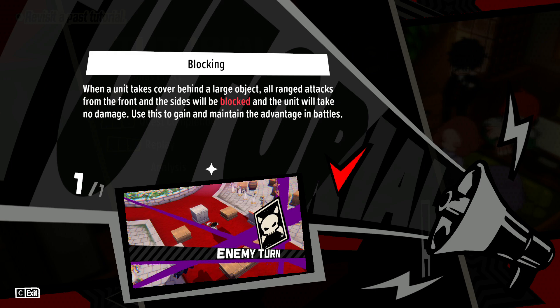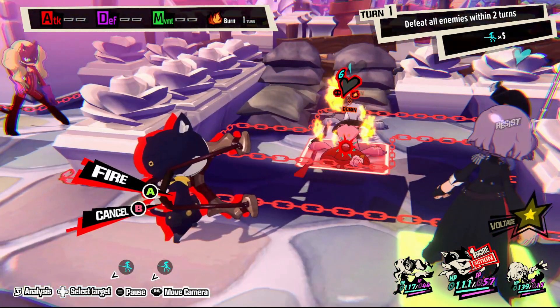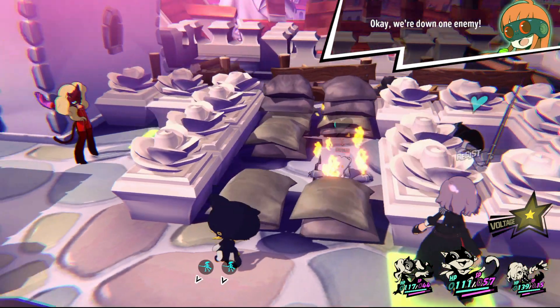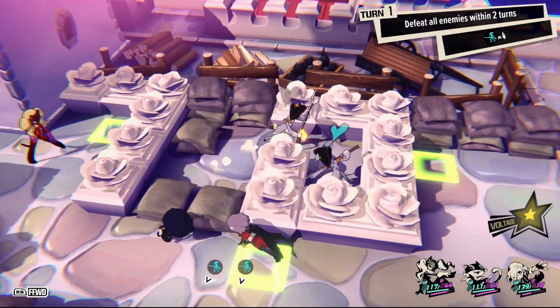Cover is an important thing to discuss here. There are two types of cover in P5 Tactica: full and partial. Full cover prevents all ranged damage so long as you aren't flanked, and partial cover will obviously partially reduce damage. Cover also grants you resistance. Staying in cover is absolutely vital because if you don't, you're going to be hit by One More attacks, and knocking enemies out of cover is going to allow you to hit them with One More attacks.